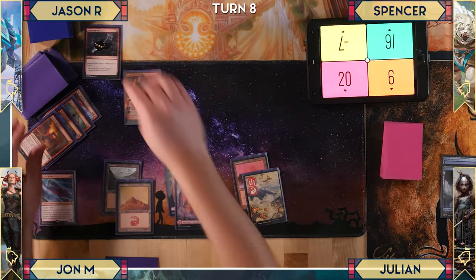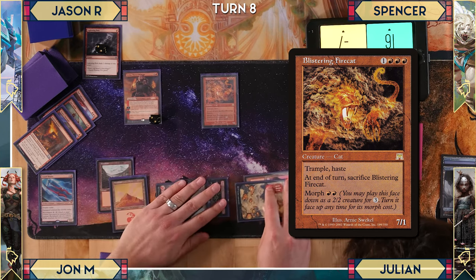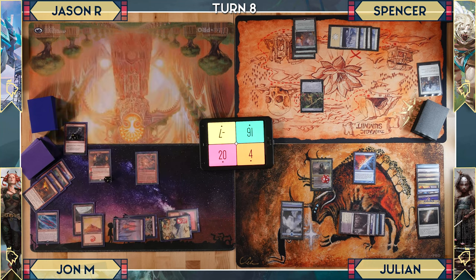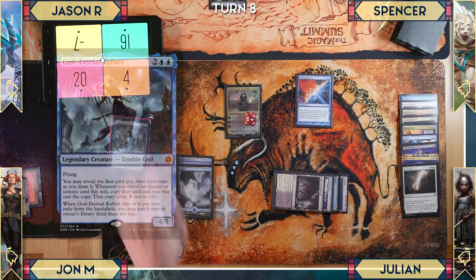Julian upticks Amanatu again and passes. Spencer draws — lightning bolt triggers and hits him for three, half his remaining life. Spencer plays a Fire Cat — a 7/1 trample haste — threatening to kill someone. Julian responds by casting Vampiric Tutor for three mana, triggering Counterbalance which reveals God Eternal Kefnet, countering the spell.